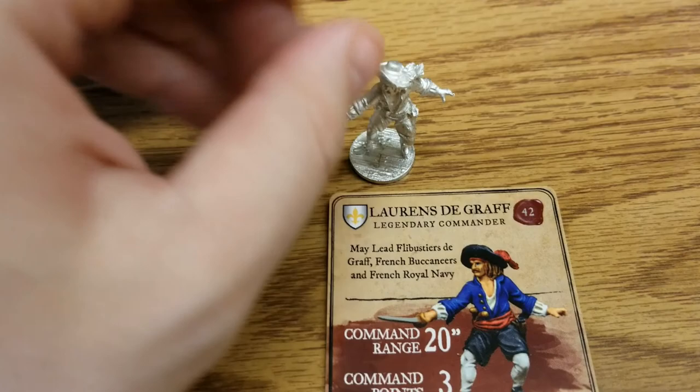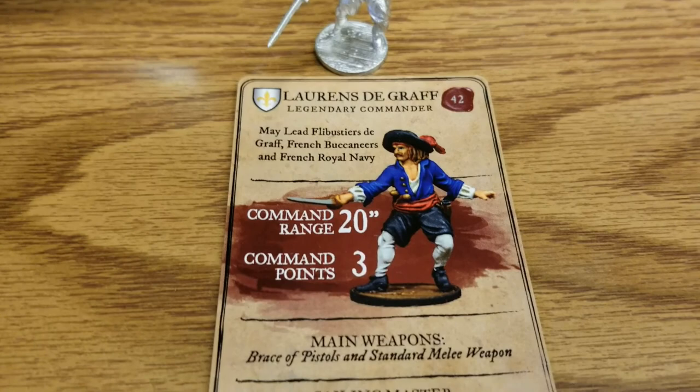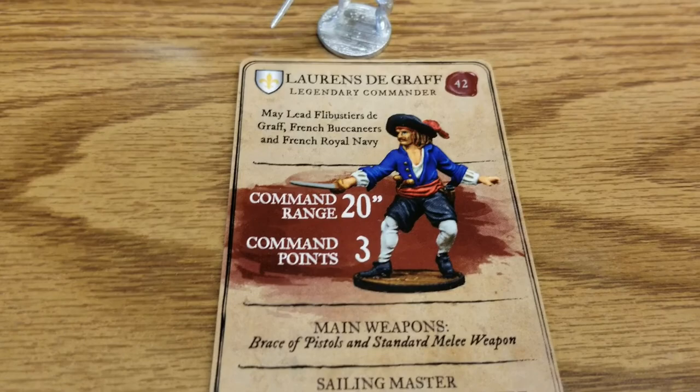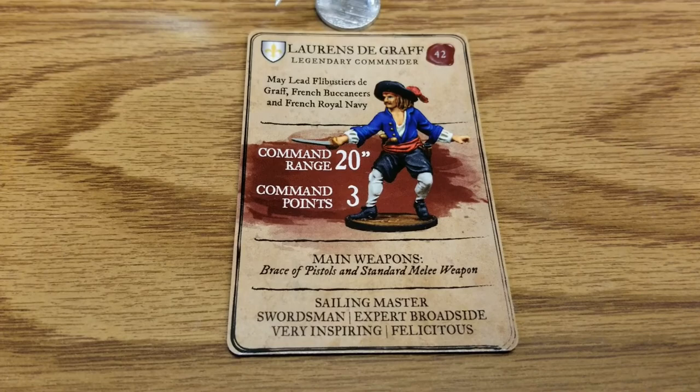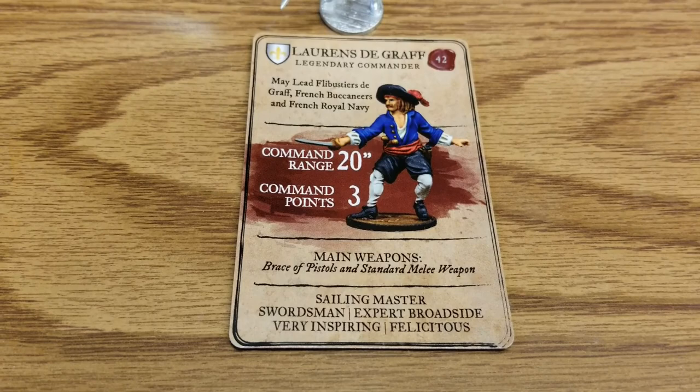He's packing a sword and a brace of pistols. With heroes you also get a card that goes with them. He may lead Flibustiers de Graf, French Buccaneers, and French Royal Navy. He's got a pretty hefty command range of 20 inches and comes with three command points, along with a standard melee weapon and some very cool special rules.